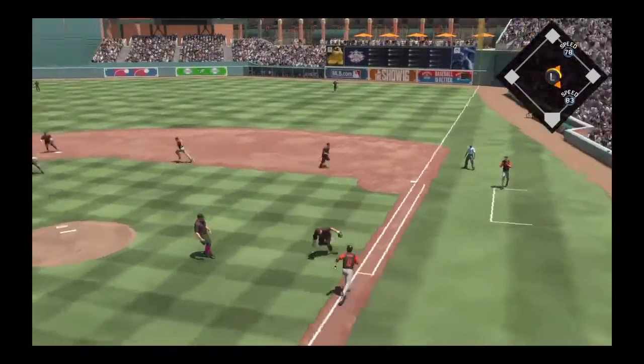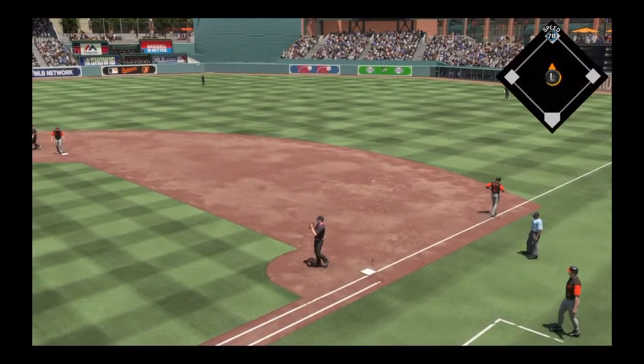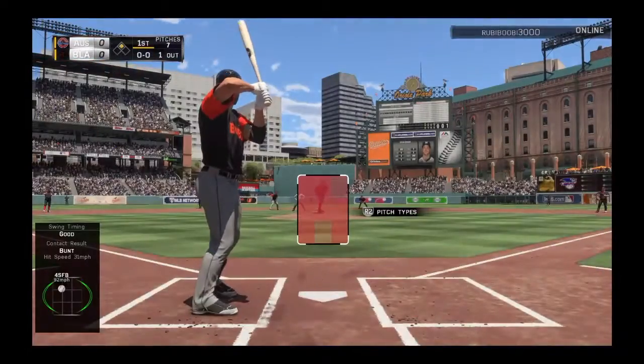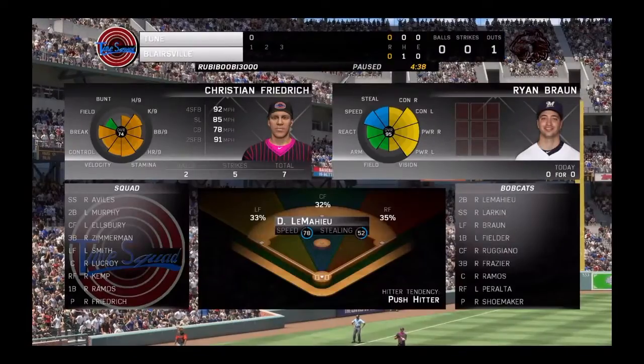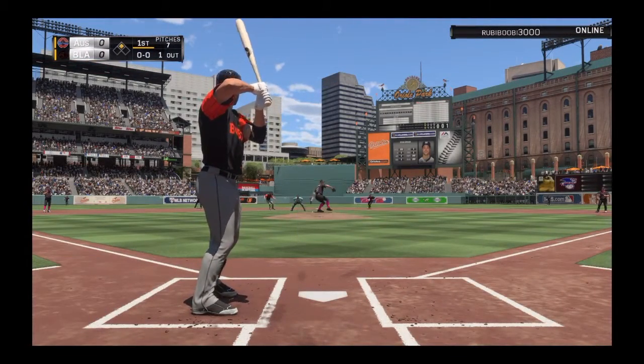We got it down right there, but he still makes the play. That's alright, we didn't want a double play. Now we got one out, runner on second, decently speedy runner right there. Rookie Ryan Braun up right now. Look at that power and contact versus lefties — it's amazing. Hopefully we can get a run across here.